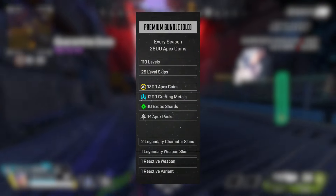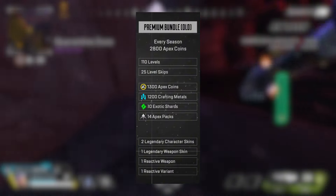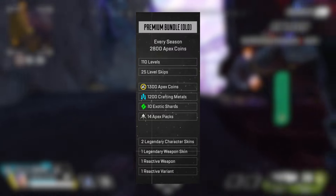In the old premium pass, we get 25 level skips, 1,300 Apex coins, 1,200 crafting materials, 10 exotic shards, 14 packs, 2 legendary character skins, 1 legendary weapon skin, and 2 reactive weapon skins — so let's do some homework.